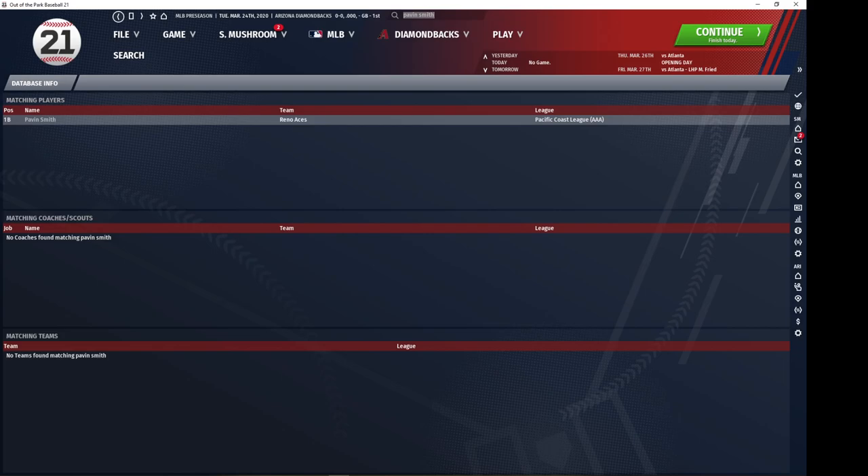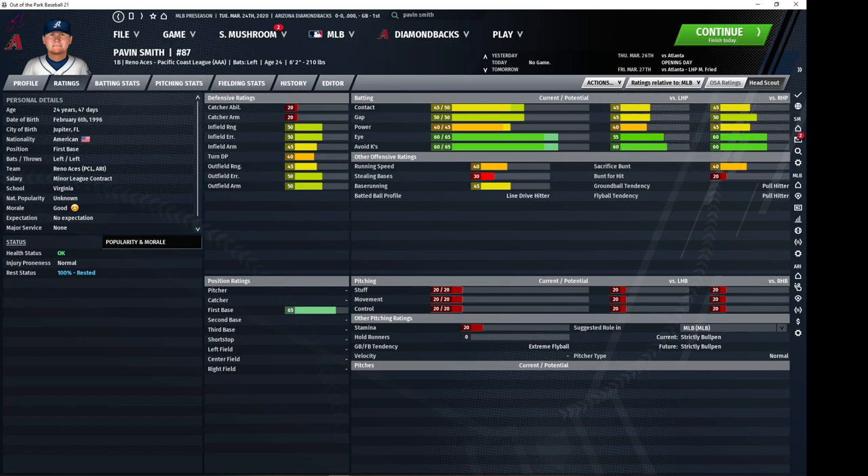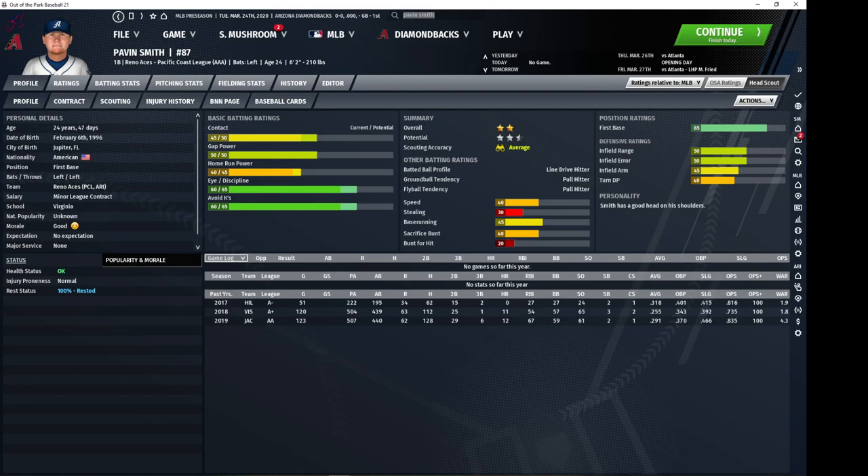Now we're going on to our first basemen, starting with Pavin Smith of the Diamondbacks. He's got lower home run power but everything else is usually above average. His eye and contact abilities give him a pretty solid base to work with, and his defense is also pretty good — 65 grade at first base. He's not good enough to play other positions unless maybe you need him in left field, but he is definitely one of the better cheap first basemen you can get.